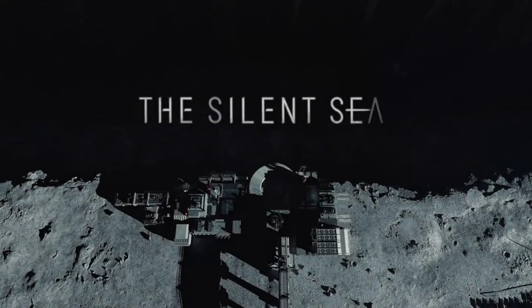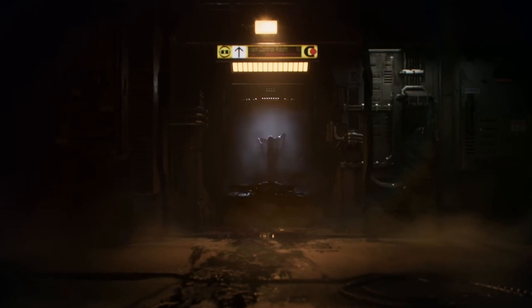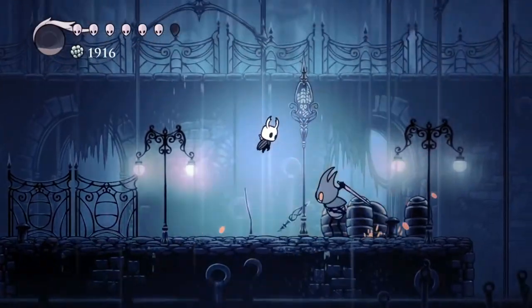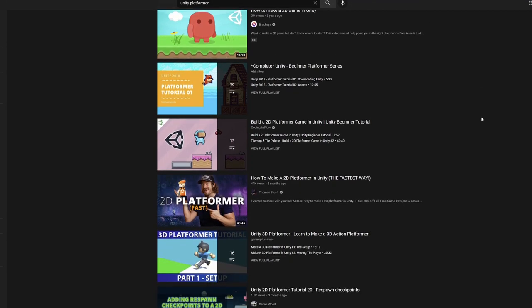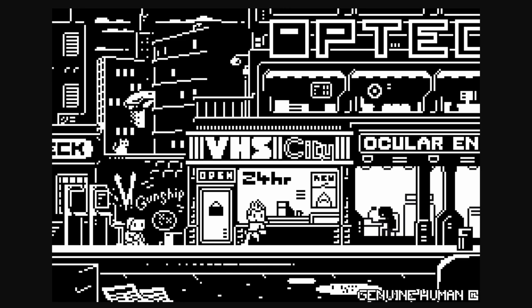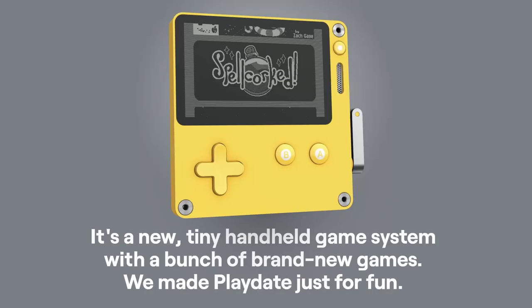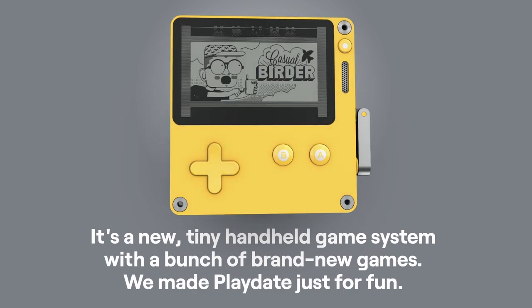I was watching this space thriller show called The Silent Sea on Netflix recently, and I was suddenly inspired to make some sort of space horror game. I was thinking of an atmospheric platformer, since I've never made a platformer before, despite being one of the most common game dev forays. I also had this idea to make it have one-bit graphics, since I've been obsessed with the Playdate, which only has black and white. I gave myself one week.